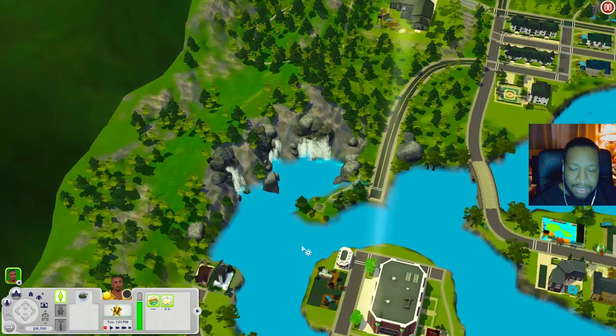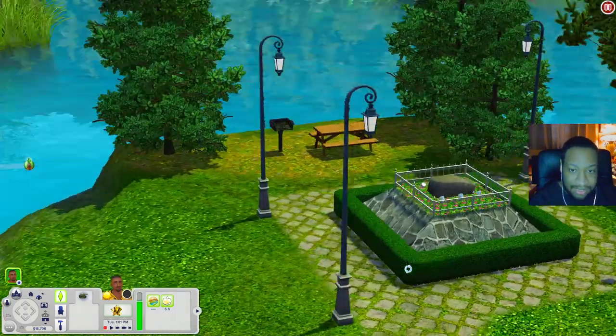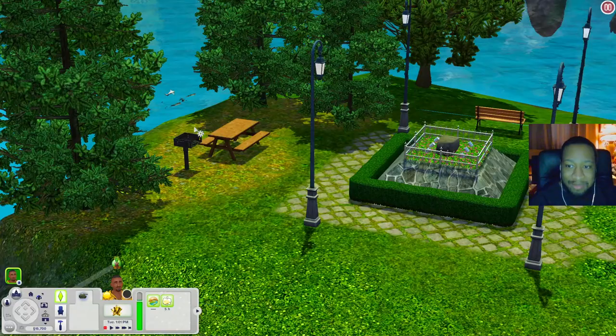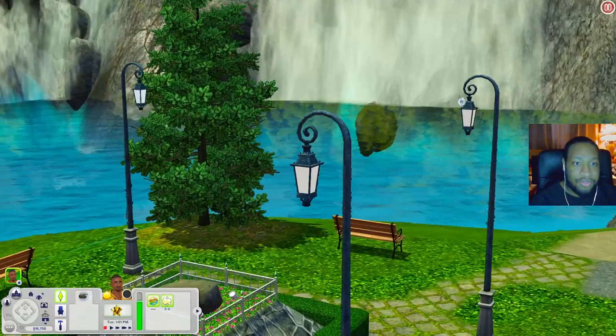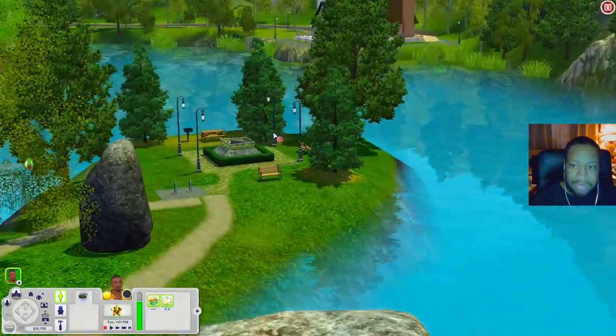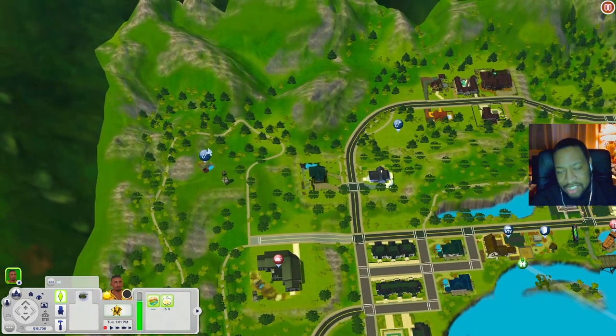Let's check out the Stone of Destiny Park. That's literally the stone of destiny right there. There's also a picnic table and grill, park benches, and a beautiful lake where you can come and swim or fish.